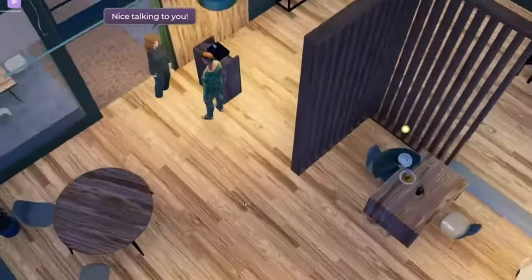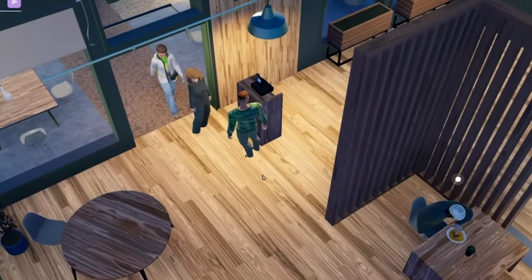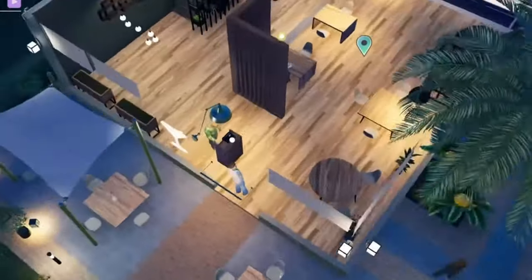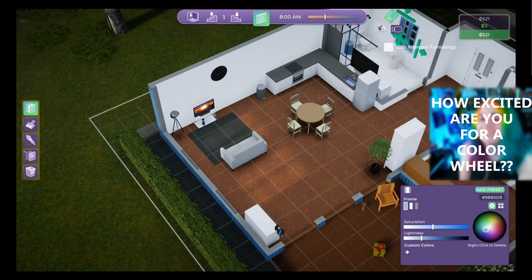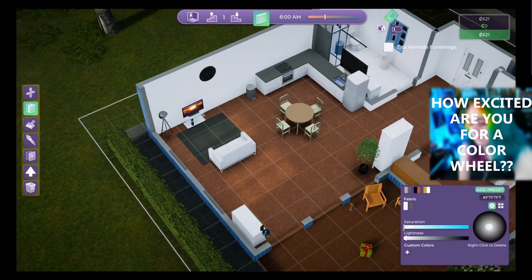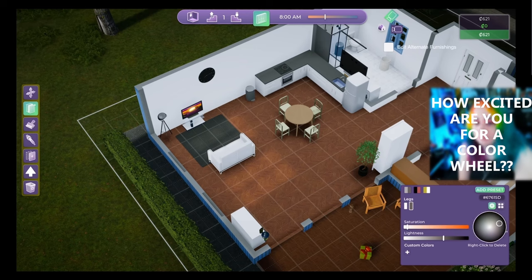All the interior lighting also looks nice — each light source looks like it's giving off a really nice glow and adds a more atmospheric look to interiors at night. I also wanted to bring attention to the color wheel in build mode: they have it so you can change the fabric colors, each swatch is different, similar to character customization but for all objects in the game — change the saturation, change the lightness, add your own custom colors. This is pretty much like we saw with Sims 3, which really makes me happy.